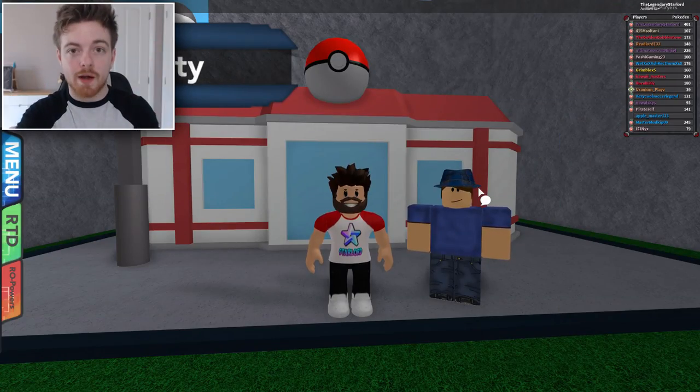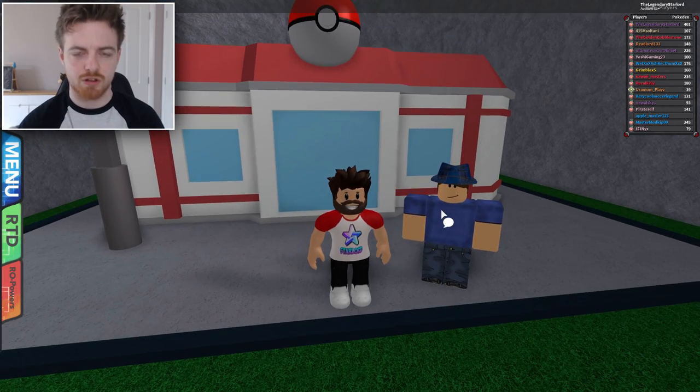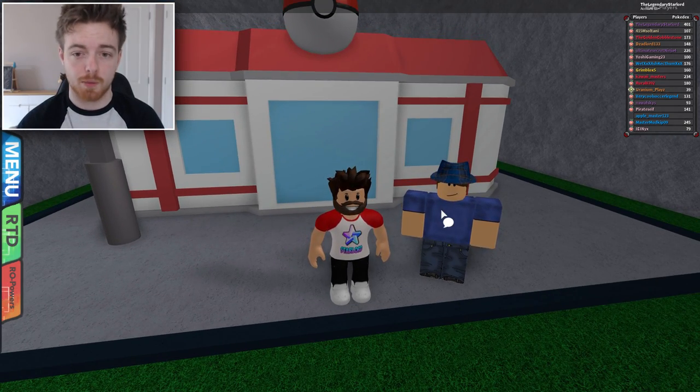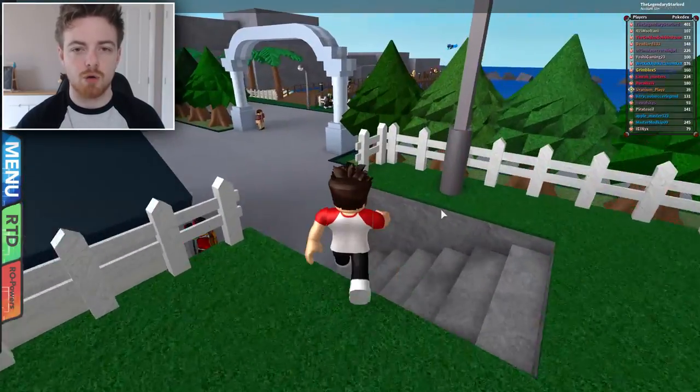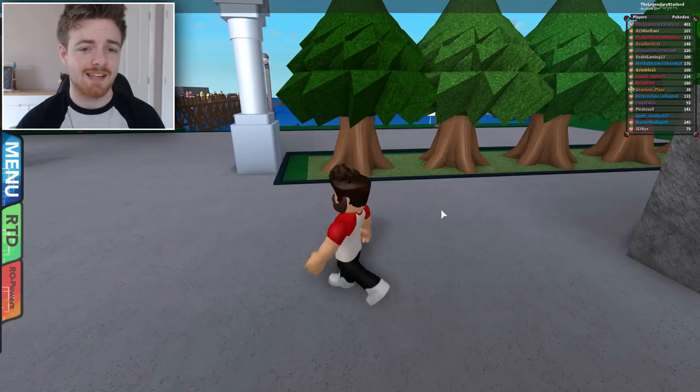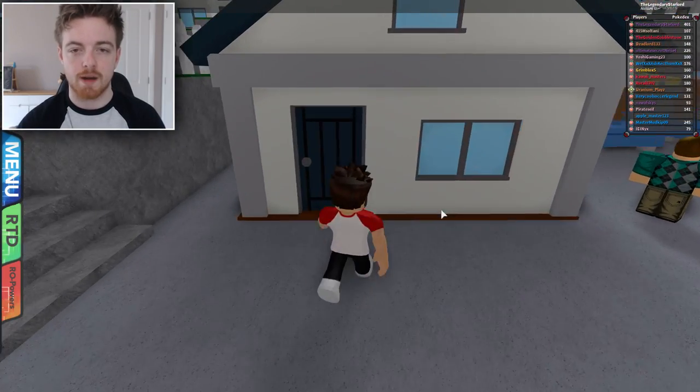Okay, so here we are in Rose Cove City. Now you don't exactly need a hoverboard to do this — you can actually do it without the hoverboard. What we're going to do is go down these stairs right here. I say go to Rose Cove City because this is the easiest place to do it. And what we want to do is get by this house right here.